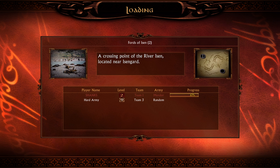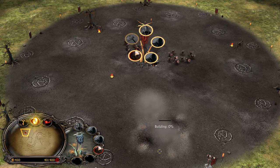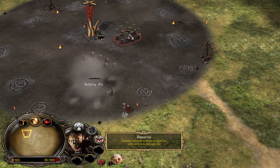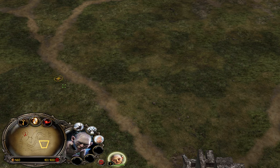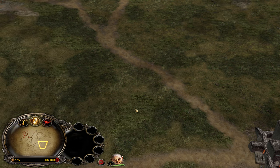We are against a Hard Army random on the map Farthofisen. This is gonna give us the time we need to explain everything important. As Mordor, you wanna always start with an Orc Pit in every single matchup, and you also wanna recruit Golem in every single matchup. With the help of the Golem, we can start wall checking — our mouse is jumping, which means we have either a Gondor or a Rohan opponent.